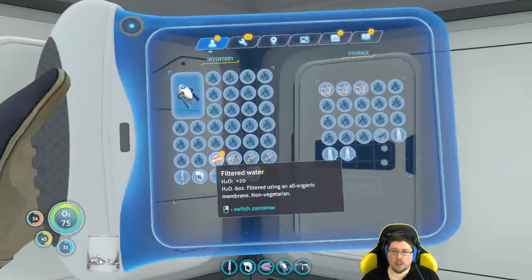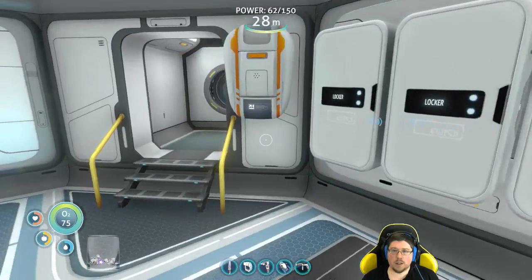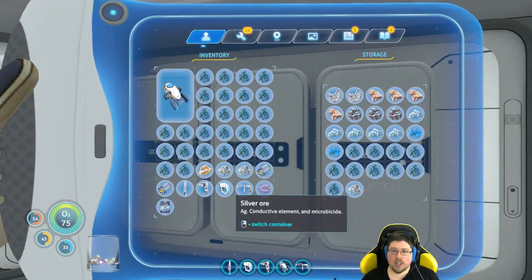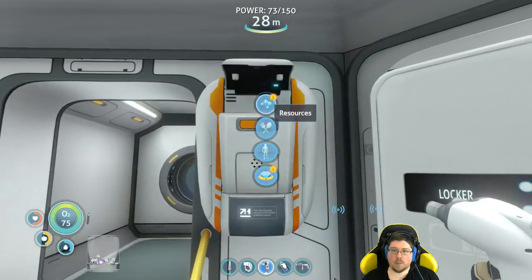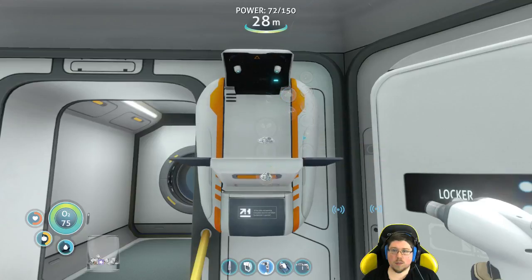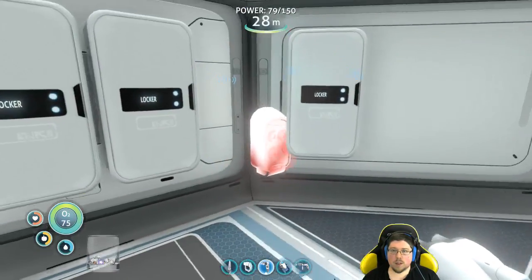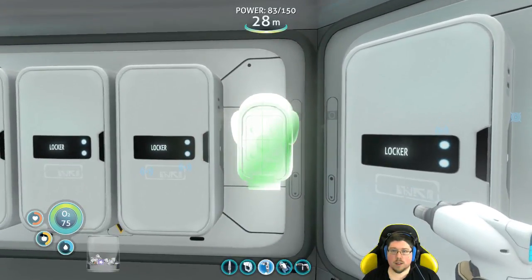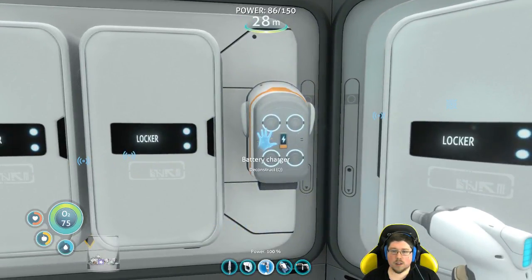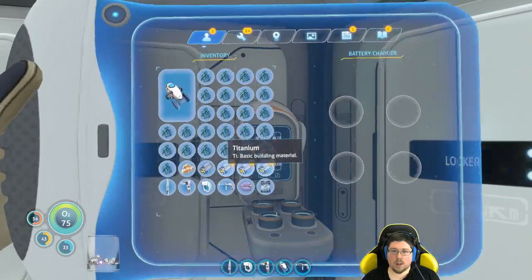I'm going to be the base builder. We're going to put the battery charger in slot three. We need a wiring kit and copper wire, which is both stuff we have. We'll make a wiring kit and copper wire out of that. We can start charging our tools. Alright, start charging up my batteries, please.